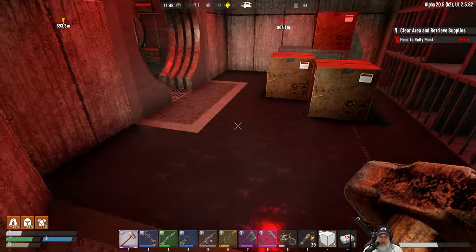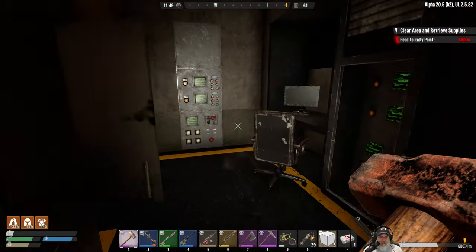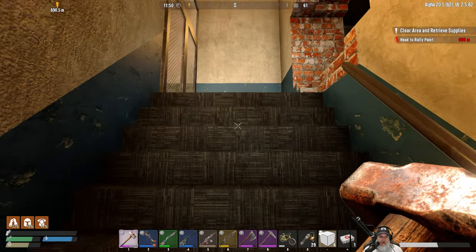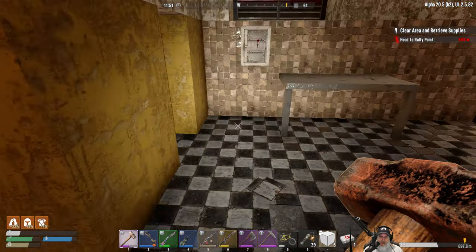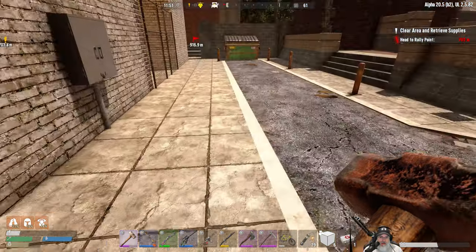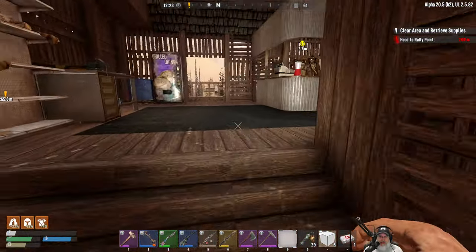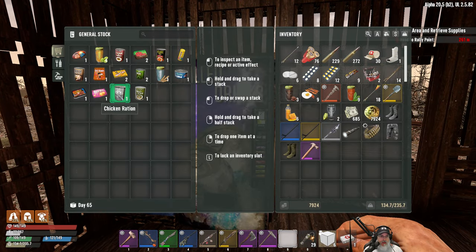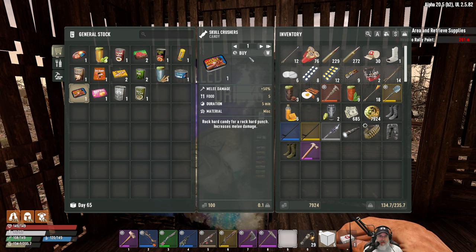That's the current situation with the mine. Let's head out and go to the trader to sell some stuff and see if we can get some ingredients for more gumbo. Let's see what we've got here - he doesn't have anything for gumbo.